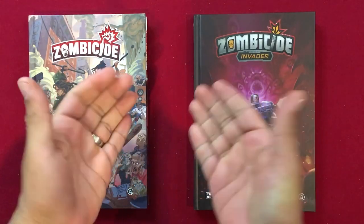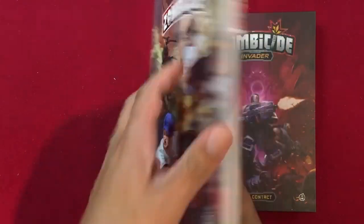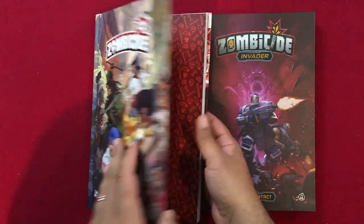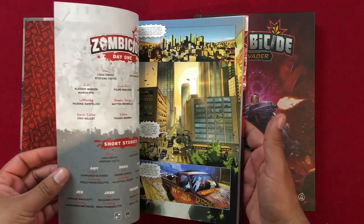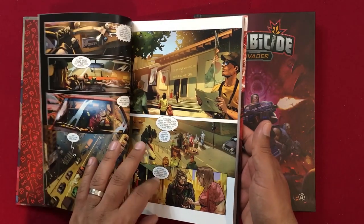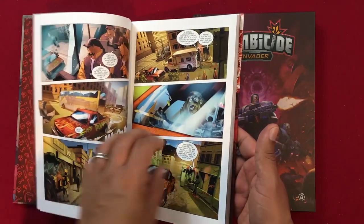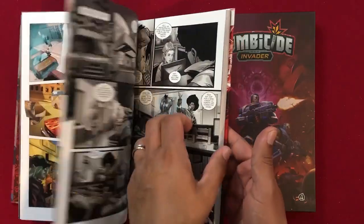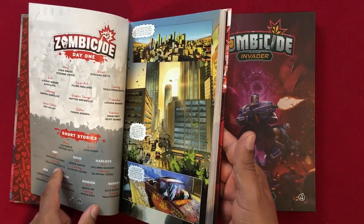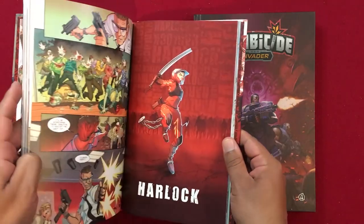Now we're going to take a quick look at the Zombicide comics from the CMON Comics Kickstarter. The standard Zombicide comic covers first and second edition — it's called Day One, essentially the first day of the zombie apocalypse. You'll see some of your favorite characters as well as the ones featured in the comic book extras: Hobo, Keiko, and characters from second edition. It's broken up like a graphic novel with short stories about Amy, Doug, Josh, and characters from the original game.